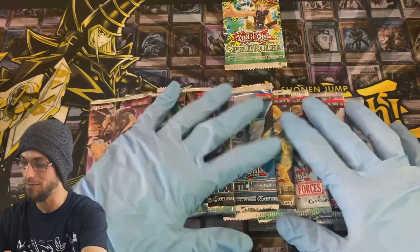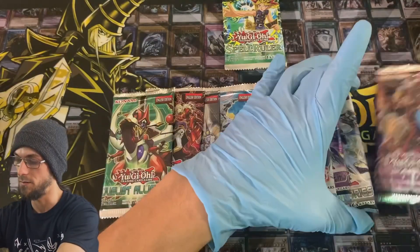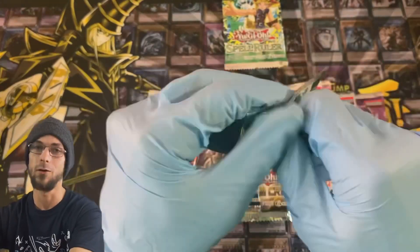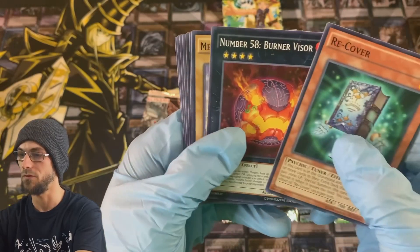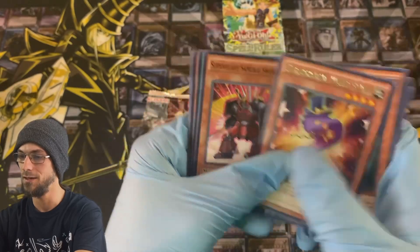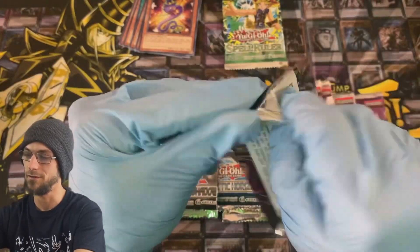We got some really good packs in here. Let's put the Dimension of Chaos to open last because that's a fun one. Starting with Duelist Alliance — we got Number 54, Polar Knot, Whip Snake, and that's going to be it for this pack, nothing crazy.